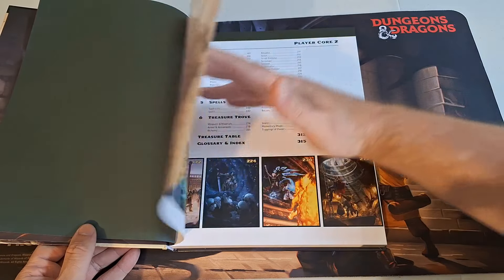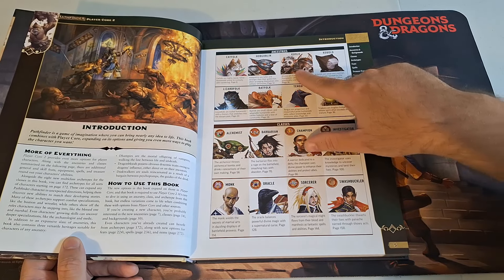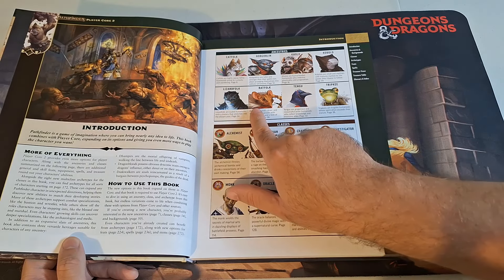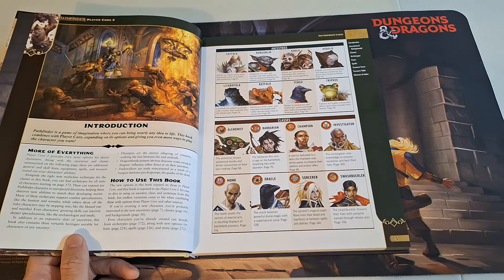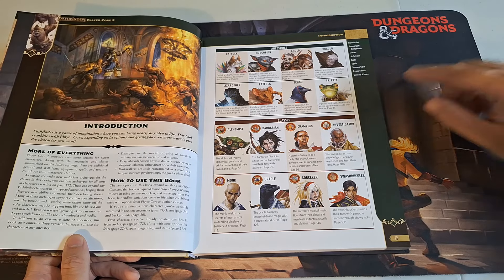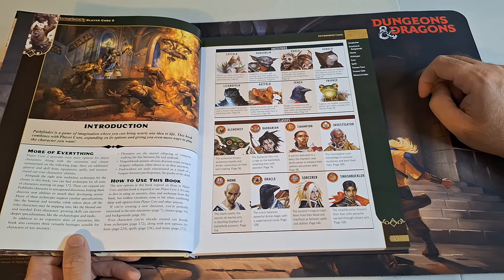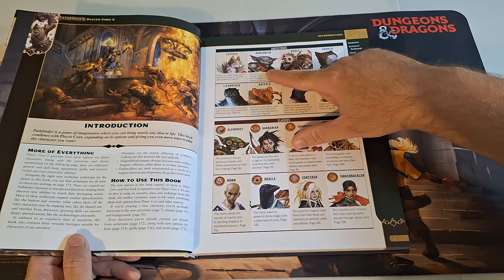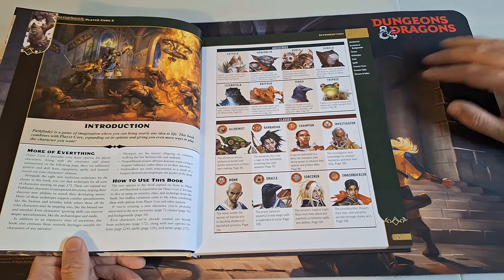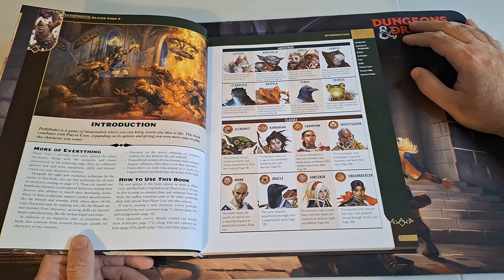For our new ancestries, we have the Catfolk, the Hobgoblin, the Kolo which is like your gnoll, Kobold, Lizardfolk, Ratfolk which are the Yoski, Tengu, and the Tripki — the frog-like individuals. There's a nice variety here. It's cool to see classics like the Kobold, Hobgoblin, and Lizardfolk, and I have a friend who really likes playing Catfolk characters, so I'm sure if his current character were to perish, this is probably what he'll make next.